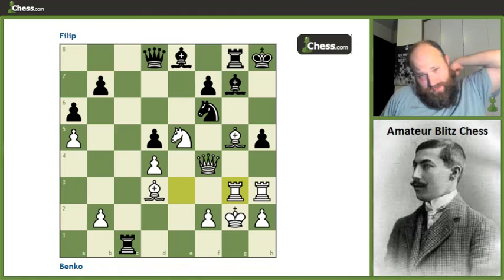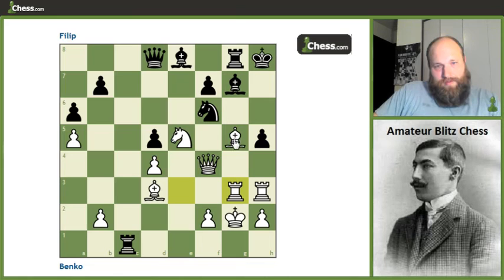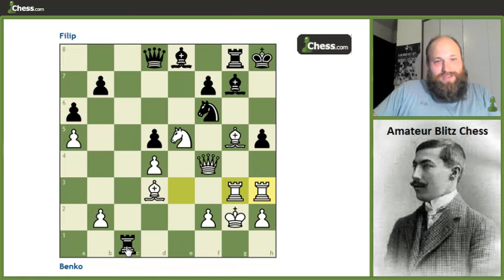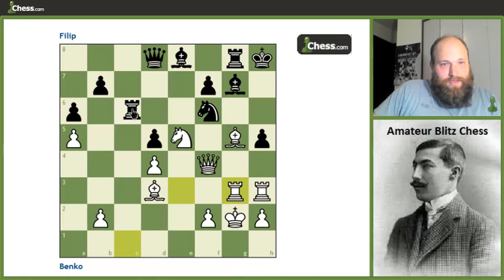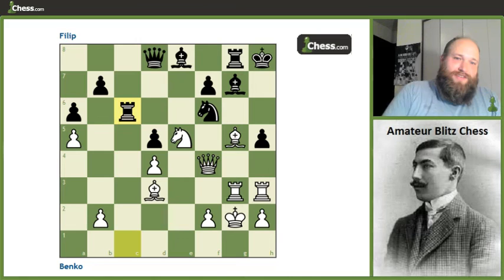Why did black resign? We technically have even material, but he just has no moves. Not only does he have no moves, but there's really no way to stop the simple threat of bishop takes and then taking this pawn on h5, which is going to be mate. When I looked at this game with the engine, the engine is just suggesting lines where he gives up the queen for nothing — stuff like giving up the queen and rook just trying to stave off mate. Clearly it's time to resign when the computer starts dumping material to avoid mate.